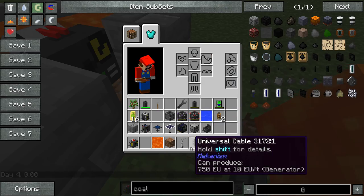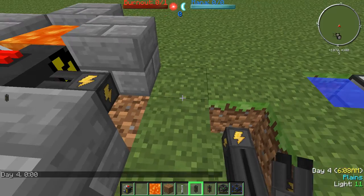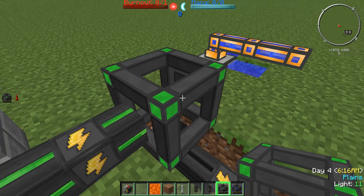Now, the stored energy — we just take universal cable and hook it up to the little slot right there. That circle means it's the output. We hook that up there, then drop our energy cube, and there we go. It's outputting energy now.